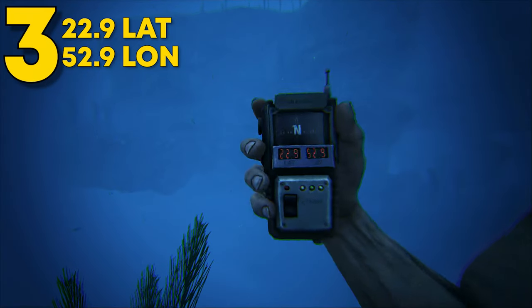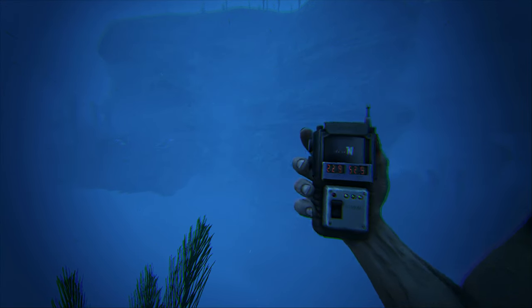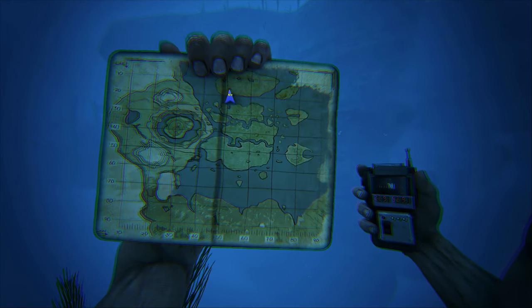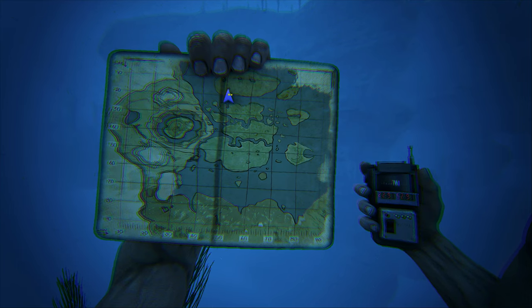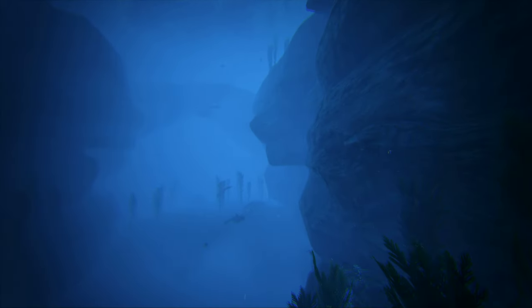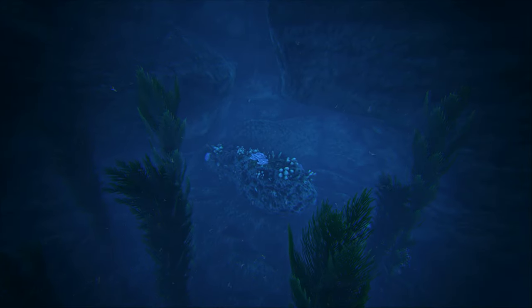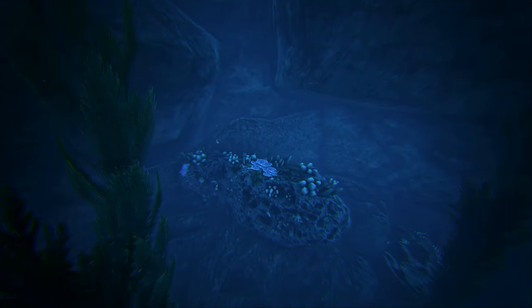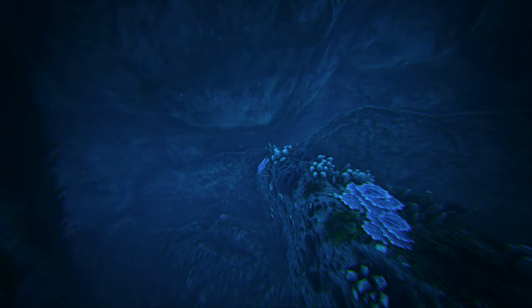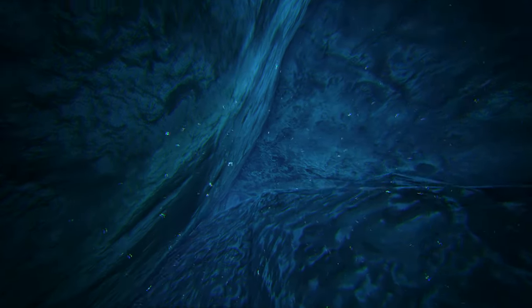Coming in at number 3, this can be found at 22.9 latitude and 52.9 longitude. This rat hole can be found off the coast of the lava island. The rat hole can be found in the trench. Simply follow where I am and look for this oddly shaped rock in the terrain's edge. The rat hole will be right above this. With this rat hole, you'll have to swim down into it making for a different styled entrance. The inside has plenty of room to build, but living in here is going to be difficult as you have to figure out how to defend the entrance from enemies.